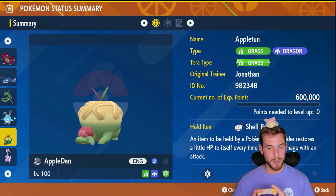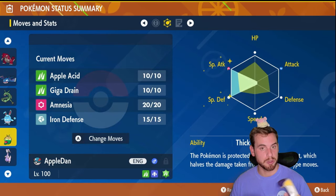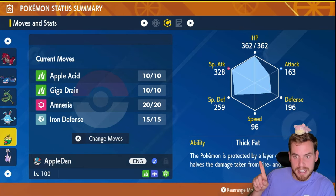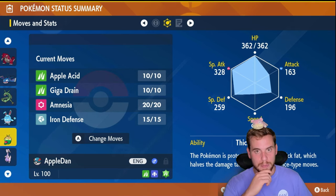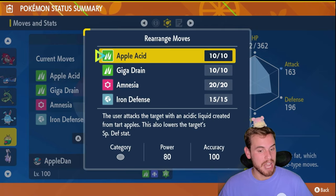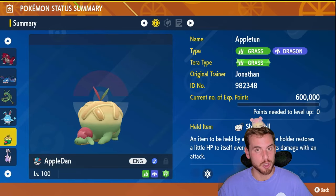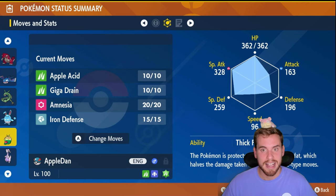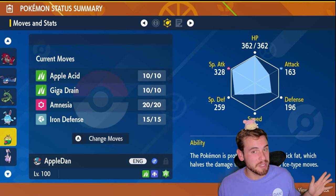Appletun is the star of today's video — full build and strategy in the description. We are Tera Grass of course. EVs: max Special Attack, max Special Defense — 26 Calcium, 26 Zinc, final four in HP. Throw in an HP Up. Thick Fat is super important — this is an ability patch hidden ability that halves the damage we'll take from Flare Blitz. Apple Acid reduces the target's Special Defense every time it hits, so our damage compounds. Grass and Dragon typing means no super effective damage until we Terastalize, and Thick Fat lets Appletun tank even super effective Flare Blitz hits.